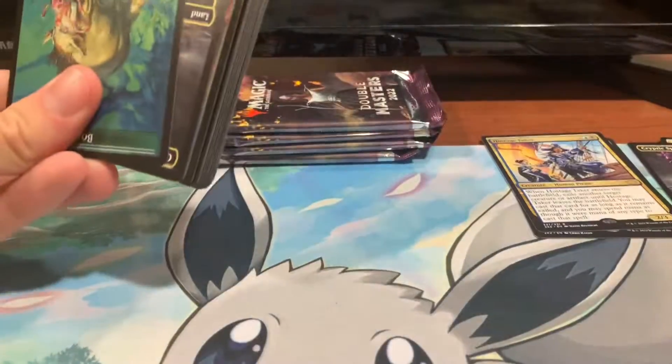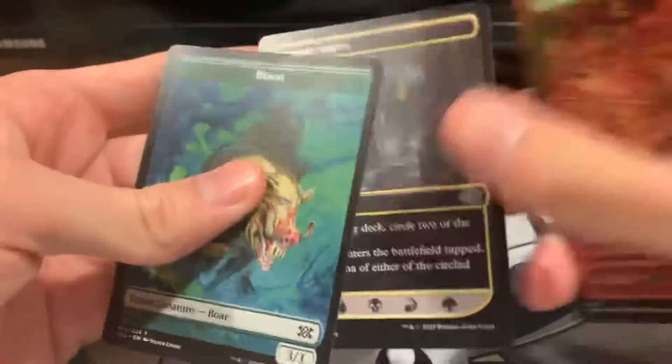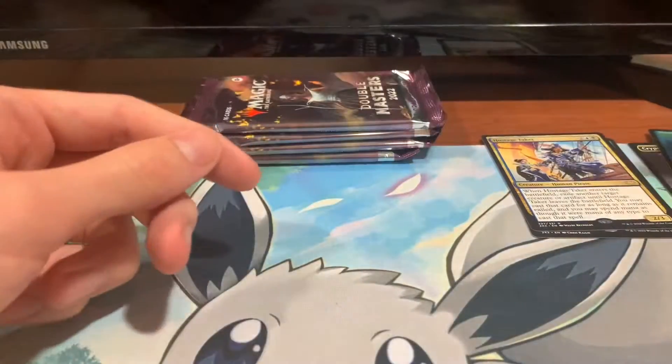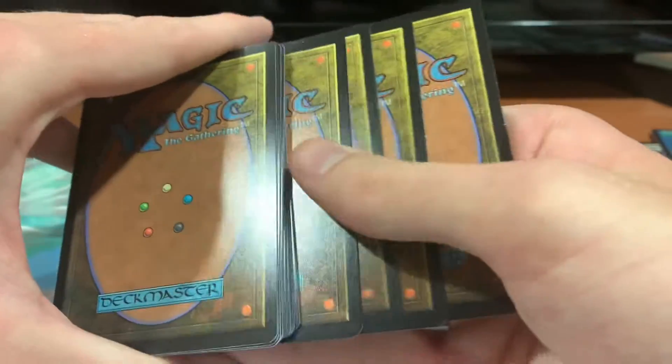Let's go into our second pack here. We got our two tokens — a boar, boar, treasure, double-sided — and our Cryptic Spires. We're going to take our holofolis and rares, put them on the back.